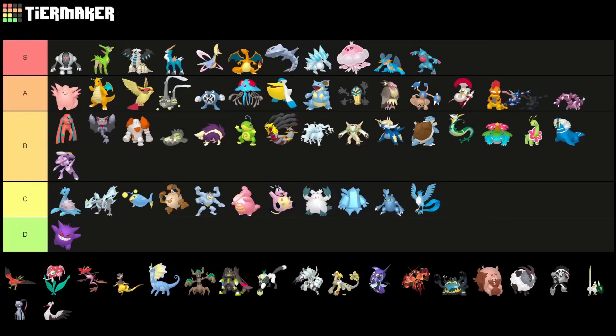Greninja I'd put in A tier still — very solid Pokemon. Low A tier for sure. It's not going to be insanely strong, but it's very good against Charizard, Steelix, and Jellicent as well. A very fast core-breaker type of Pokemon. I'll definitely make another video for it next time Ultra League is available.